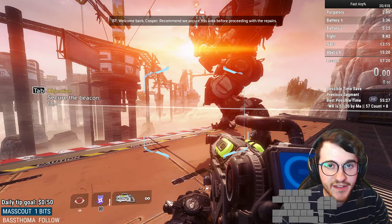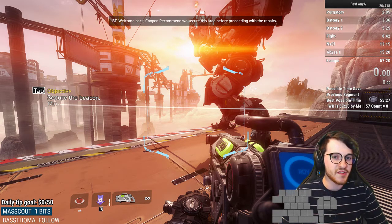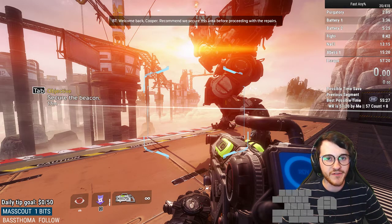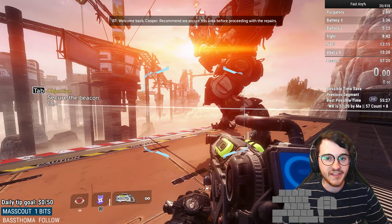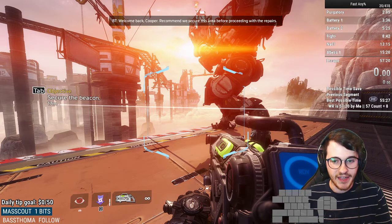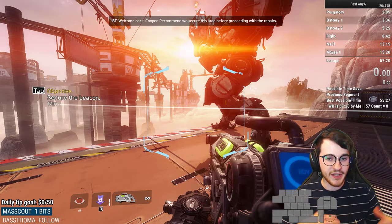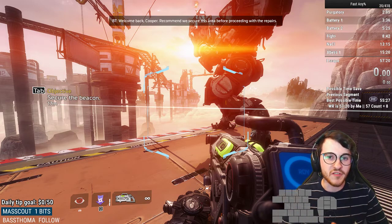Hey guys, welcome back. Thanks for tuning in. This is going to be my tutorial for the Beacon 3 fights. The reason I'm not doing a full Beacon 3 tutorial right now is I have a pretty comprehensive tutorial for Super Fastball and Moo Boots and stuff like that — that's kind of like the first half of the level. What I don't have a tutorial for currently is the Dish fight and Richter fight, so that's going to be the primary purpose of this tutorial. Beacon 3 is kind of a big level, so breaking it up into two chapters kind of makes sense.